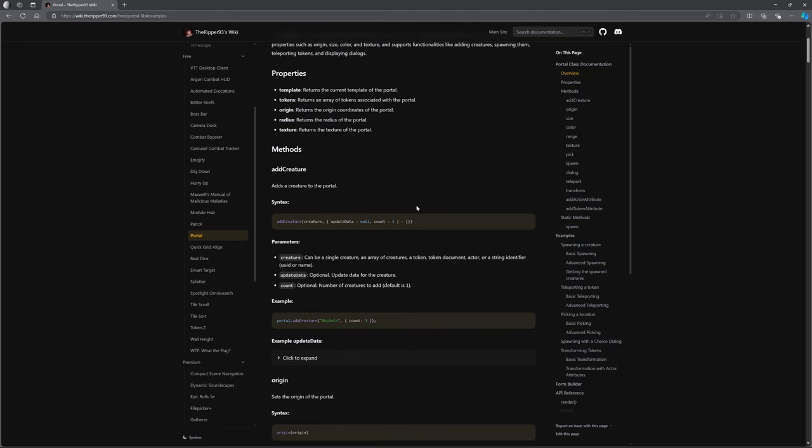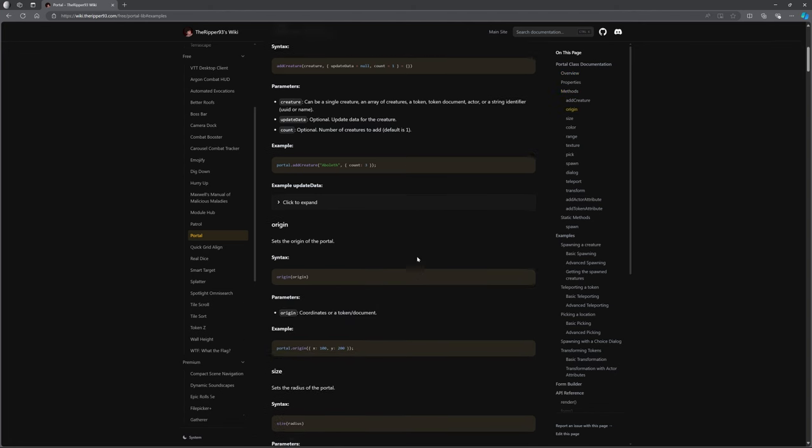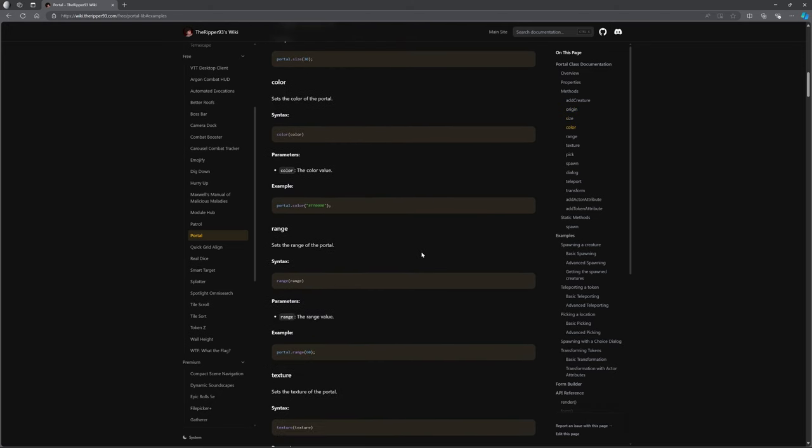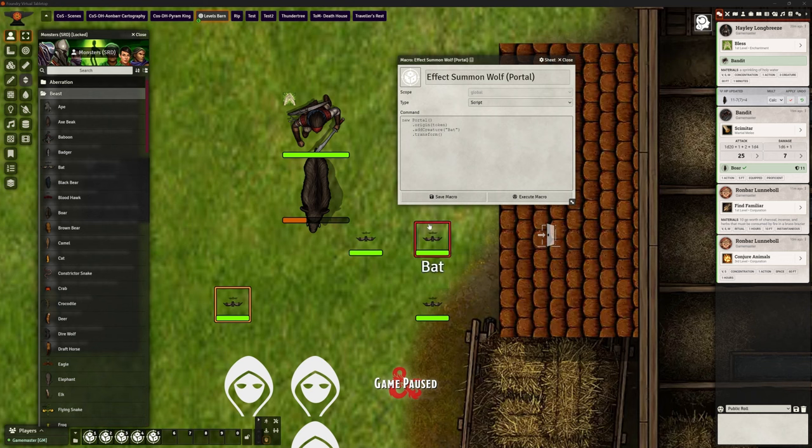If you're not somebody who does scripting or macros, of course you don't have to — but it can enhance your game. I would recommend playing with modules like this where you've got really well-written documentation from people like Ripper that you can pick through and just have a play. It's the best way to learn this kind of skill.